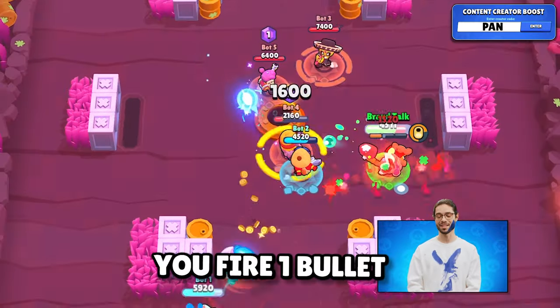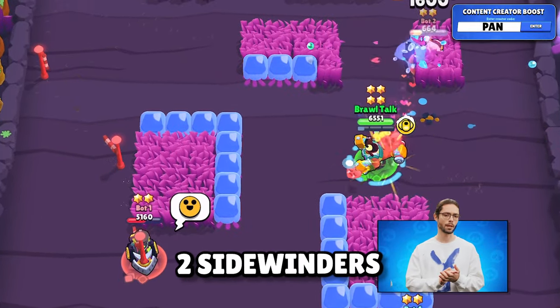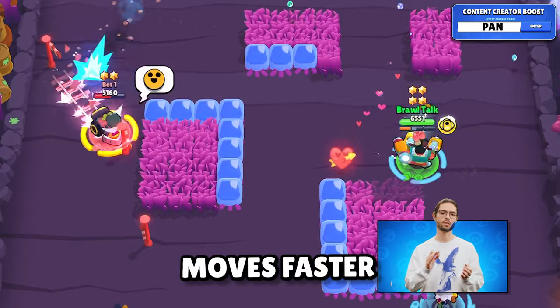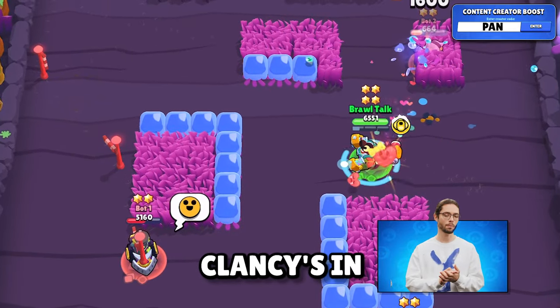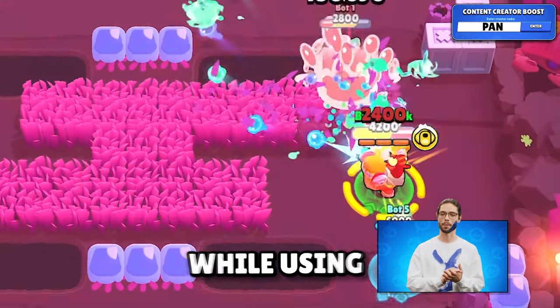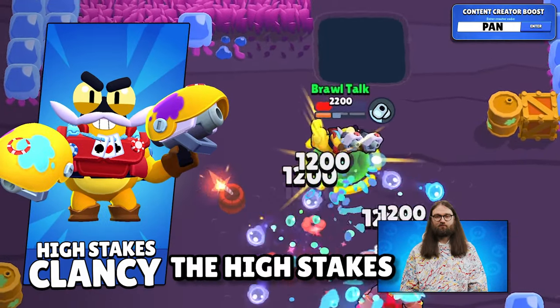In the first stage you fire 1 bullet, in the second stage it fires 2. In the final stage, Clancy gets 2 sidewinders that shoot out a bullet from each of them diagonally, and he also moves faster. His super seems to be a burst of shards, augmented based on what stage Clancy is in — stage 2 has slightly longer range and stage 3 lets him move faster while using the super. He's going to be released with a 29-gem skin called High Stakes Clancy.